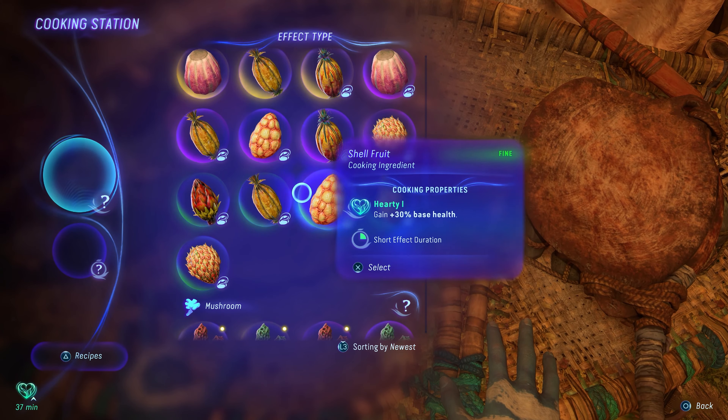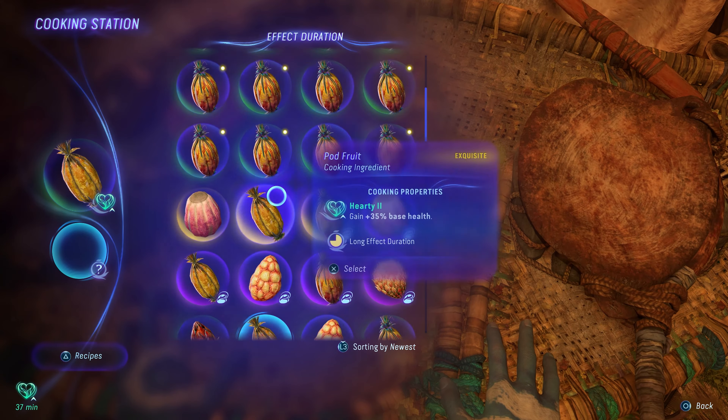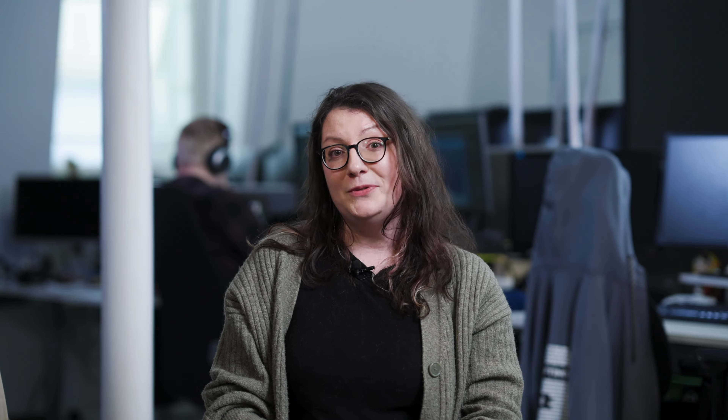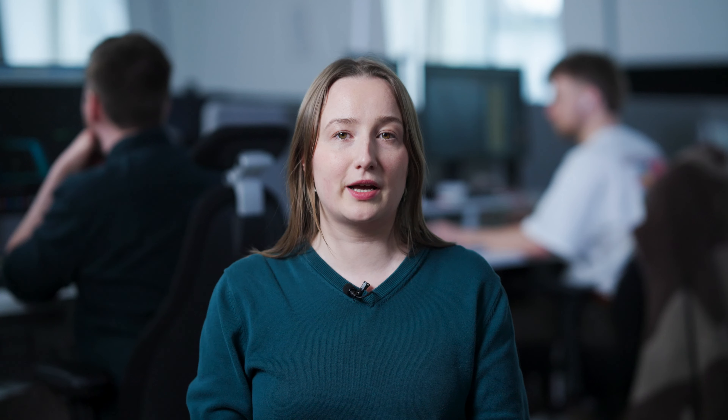We introduced some quality of life fixes — for example, allowing you to access stashed goods from the crafting tables, from the cooking stations, and also from the community baskets. That means you no longer need to move materials from the stash to your inventory in order to use them.